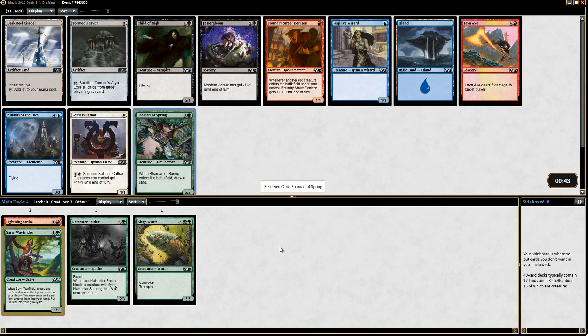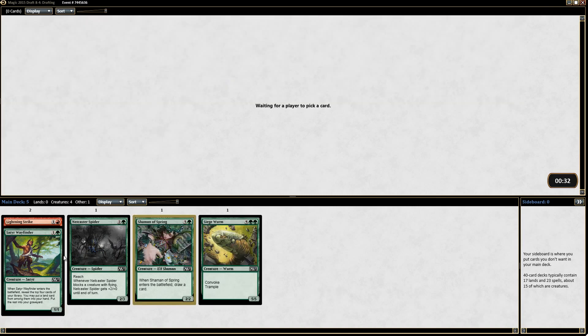We picked up a Shaman of Spring here and I'm fine just picking that again — same reasoning. Nimbus of the Isles is a perfectly good card, Selfless Cathar is fine right, but I'd much rather just try to stay in these colors.